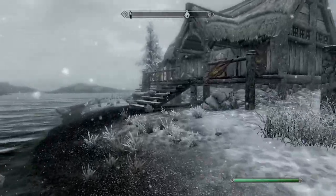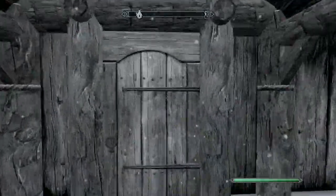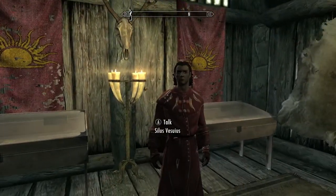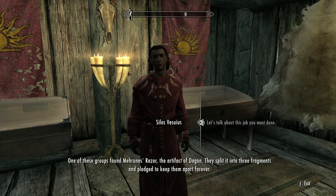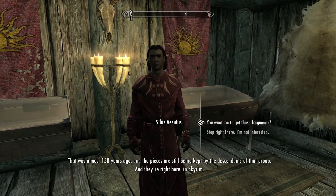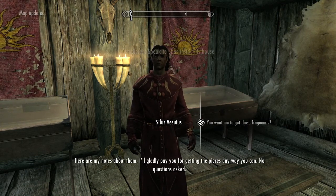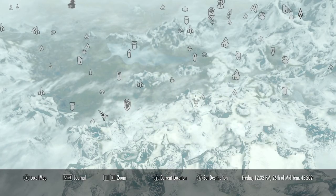You are going to get a pamphlet to visit the Dawnstar Museum when you hit level 20 or so. Follow the pamphlet's invitation and that will take you to Silius' house. Once you do, talk to him and he'll ask you to do a job for him — basically to find three pieces of the dagger, the Mehrunes' Razor. Now you have to go all over the world and find it.